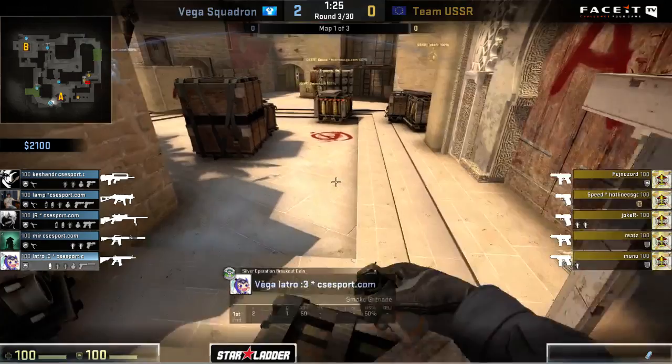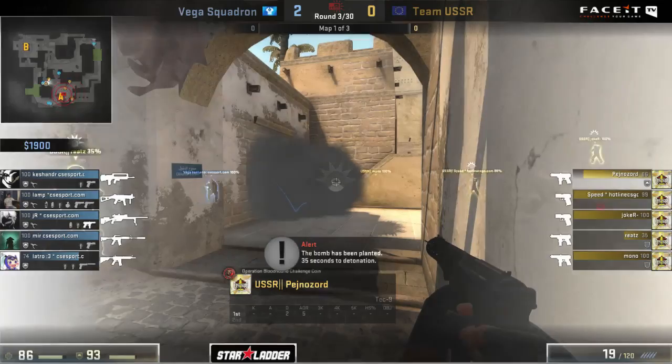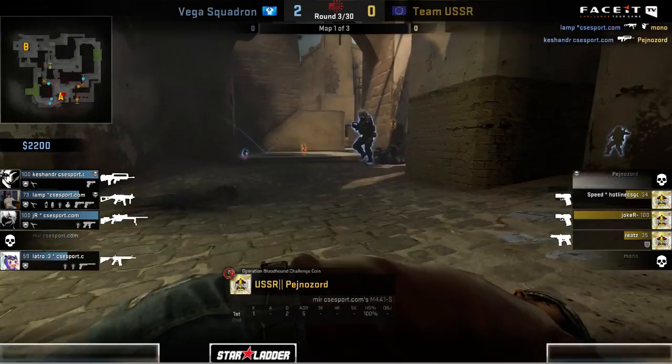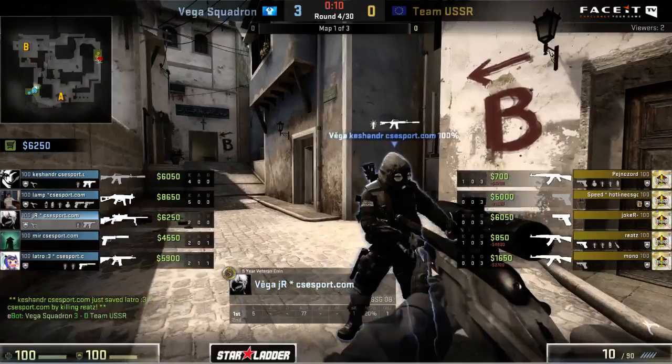So far things are not really panning out the way they wanted it to, and this nade is going to come in and do a whole load of damage - Reitz brought down to 42. Pejnazord also running into some troubles there, brought down to 86. But actually Mirror pops out - they don't expect two players to be sitting back over here by jungle, so they're going to catch a kill. Great pop flash comes out but Pejnazord is caught out in the open from that place. Kashander finds the trade, taking him down. The CTs regain control after that little hiccup. Kills coming out left and right for Vega Squadron, defuse already happening. Latcher finding the final kill - Vega picking up round number three.